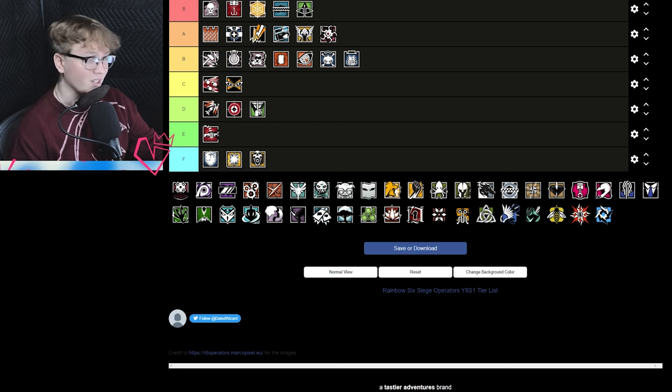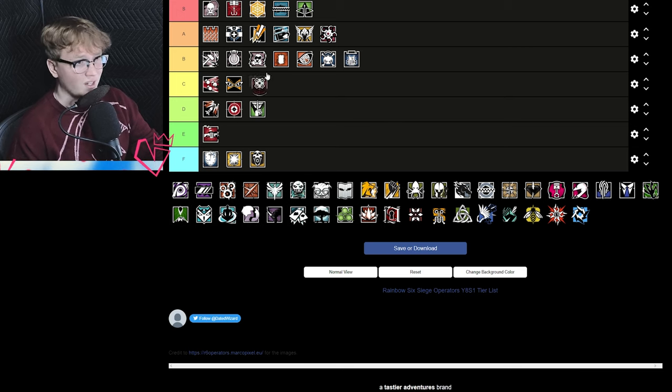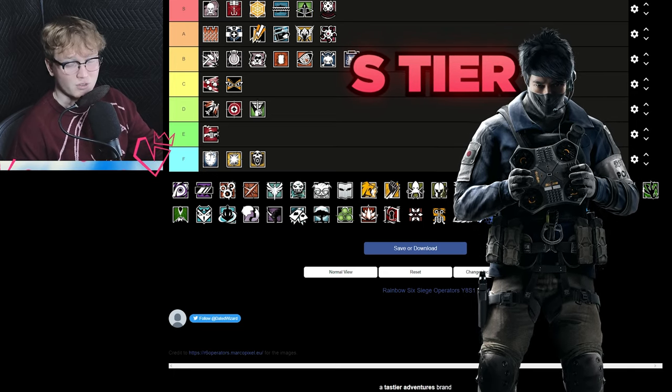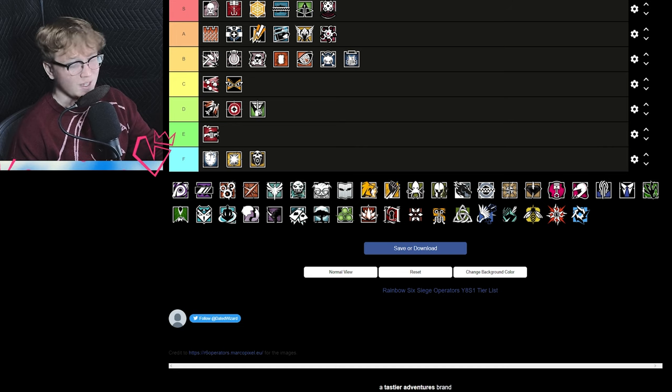Hibana is A tier — still an incredibly good hard breacher, one of the better ones if not the best one currently in the meta. Great for getting hatches, decent guns, overall a great pick.